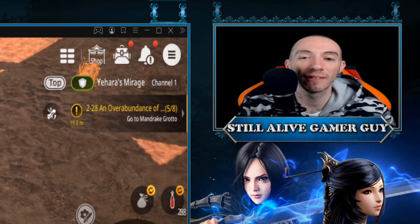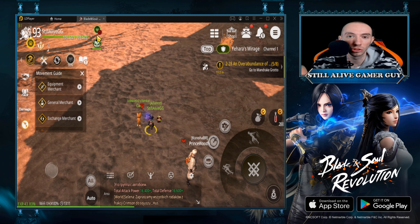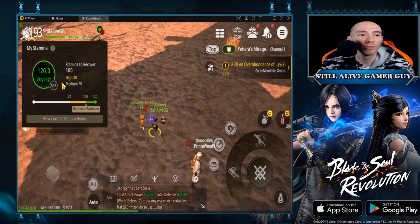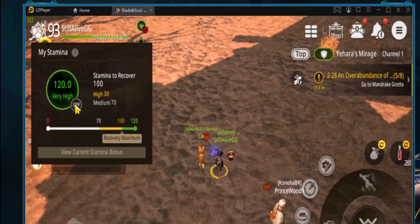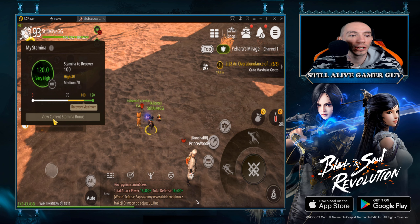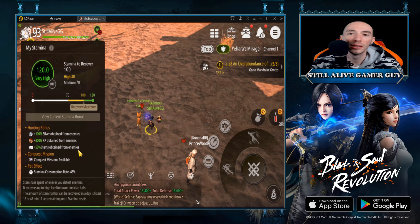Just keep that in mind — this is level restricted. So let's click over here: we have our stamina, 120 is the max. Right here it says off — you can turn it on and off, and there is a reason for that because there are only certain times you should be using it.